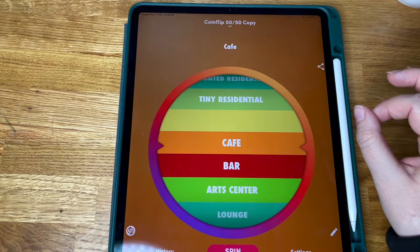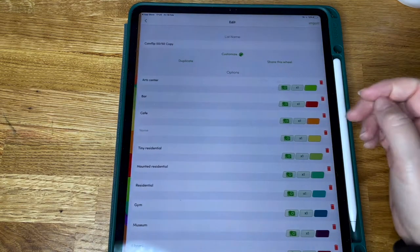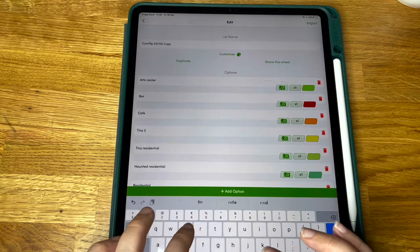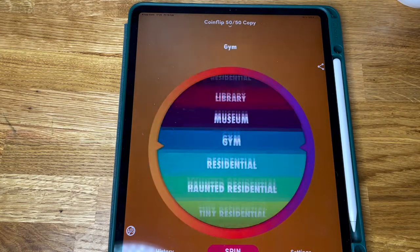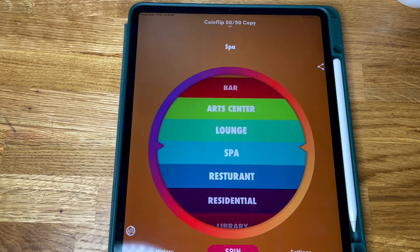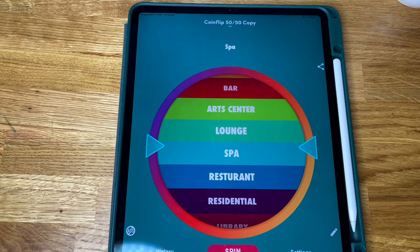So what are we going to renovate this bit of Sulani to be? Let's put residential in there then, have two tiny residentials. Hopefully that's it. Let's see. Oh, it's a spa! I was kind of hoping for museum near the volcano, but that'll do. So we are renovating the volcano lot in Sulani, that building, into a spa. Better get on with it then.